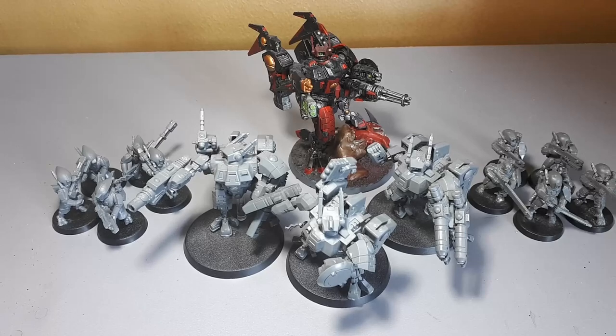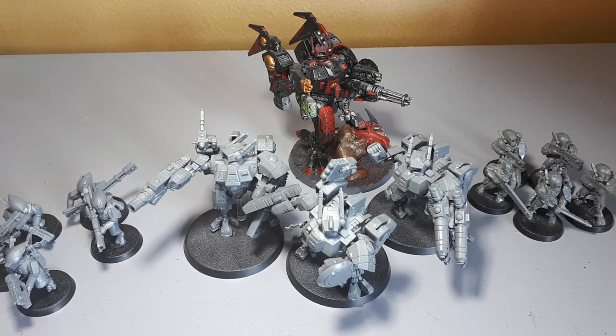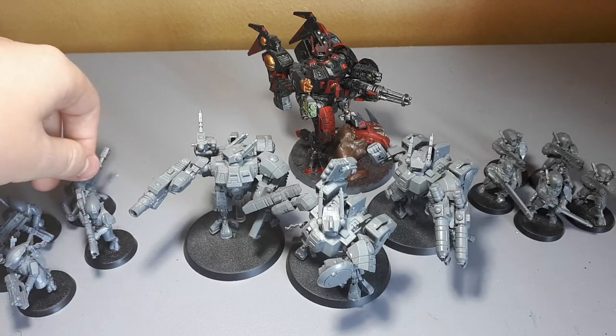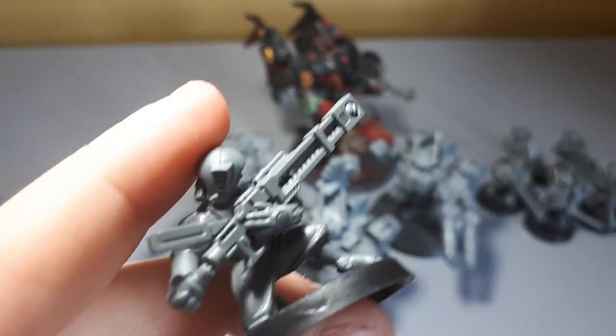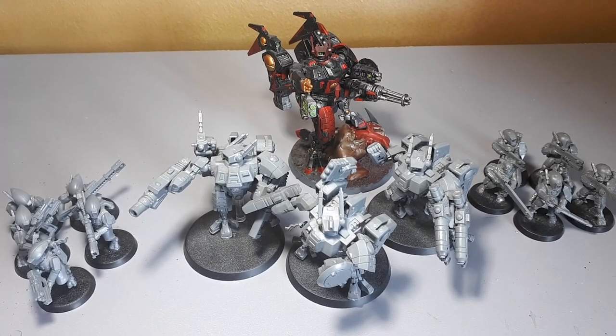The next thing I would recommend is a unit I've personally come to love: the Pathfinder Squad. You can have up to three special weapons in the unit and there are two options. The first is an Ion Rifle — essentially the plasma weapon of the Tau, but a bit more deadly when supercharged. The second option is the Rail Rifle, which is essentially a sniper. I have three of each because I have two Pathfinder kits. I would recommend getting at least one of each.